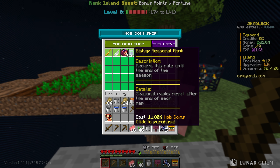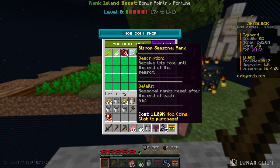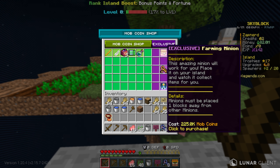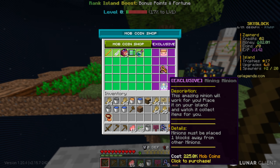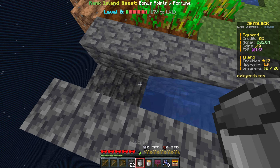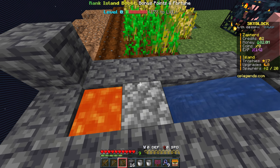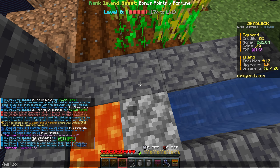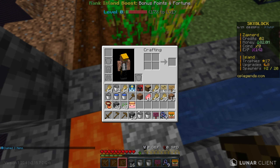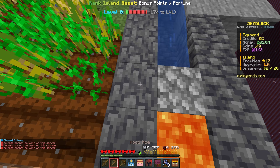Not only do you have island upgrades, you have the mob coin shop where you can buy sell wands, flight time, pet boxes, and even a seasonal rank with mob coins. From the exclusive shop you can buy a farming minion and even a mining minion — wait, I didn't even know these minions were a thing! Let me show you. I have a bunch of these minions — these are some of the most fun things about the server.